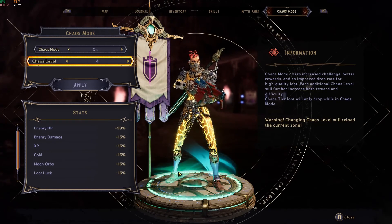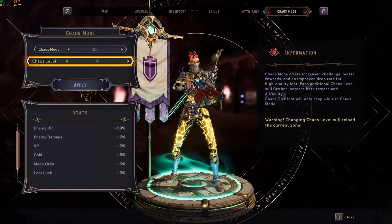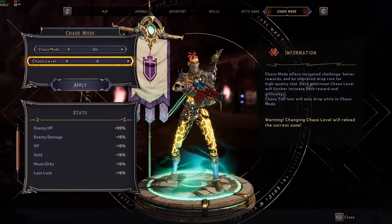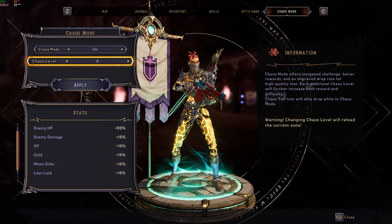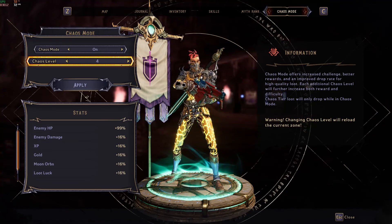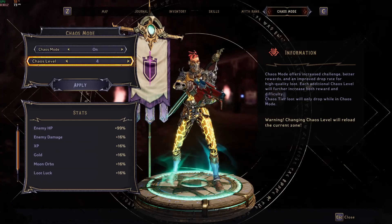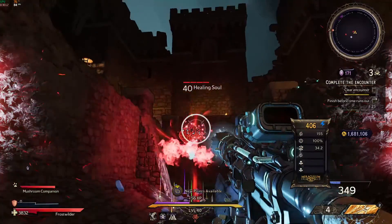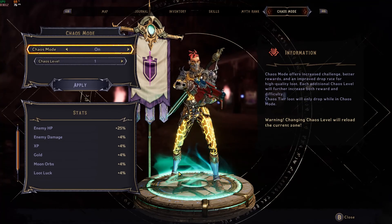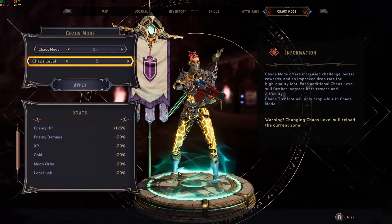Remember when I said completing a Chaos Trial for the first time unlocks Chaos Mode? Well, doing a Chaos Trial at your highest difficulty will unlock the next level of Chaos Mode. So Chaos Trial and Chaos Mode go hand in hand with each other. When you turn on Chaos Mode it is active across the world, so whether you are farming named enemies in another zone or doing your Chaos Chamber runs, Chaos Mode is always active until you turn it off. This is your in-game progression, and your goal is to reach the max level of 20 for your Chaos Mode.